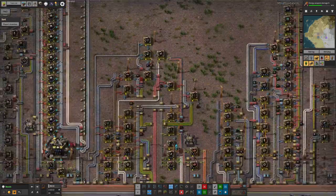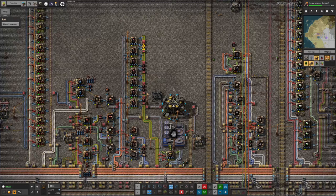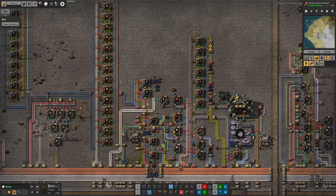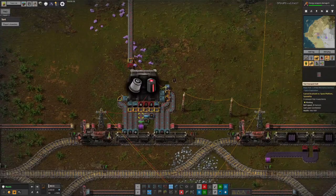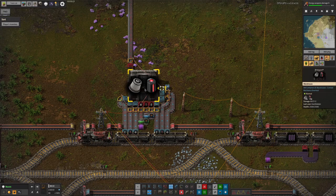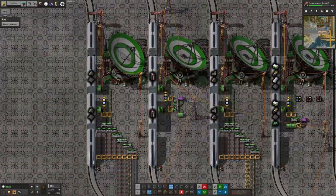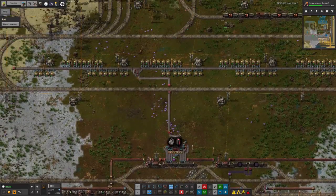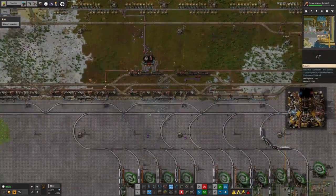Mark has also had to boost meteor defense ammunition production here because we're getting through a lot more of it now that we're starting to ship it out by spaceship — we're taking out fully assembled ammunition, whereas before we were sending the ingredients by delivery cannon and making it on site. At the moment we're taking it away by bot, which is kind of disgusting. It's being brought from there all the way over to here and stockpiled in a warehouse, then passed all the way down here to be loaded into the spaceship train. That's a fairly horrible system — I think we need a train to bring the meteor defense ammunition around if we're going to be transporting it around like this.